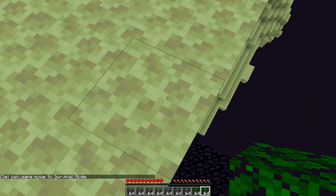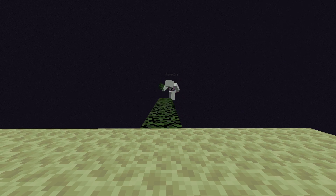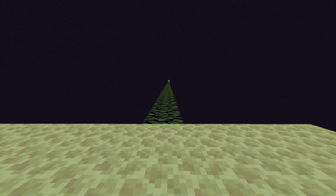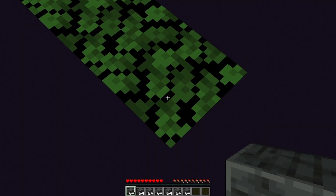The first step is to grab your leaves and then build out 128 blocks until you run out of leaves. Once you've finished, build a 9x9 square with a 3x3 hole in the middle.